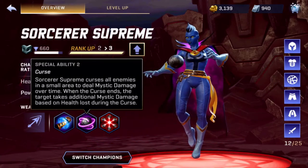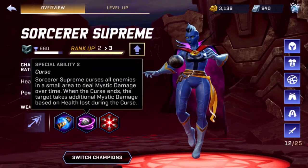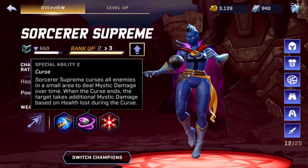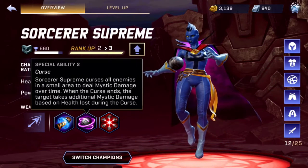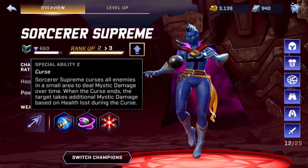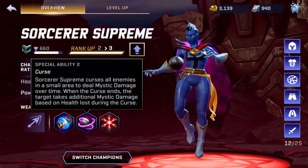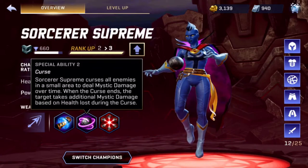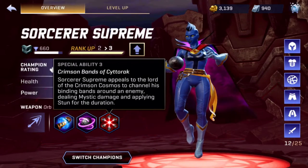The second one is different - Curse. Sorcerer Supreme curses all enemies in a small area to deal mystic damage over time. When the curse ends, the target takes additional mystic damage based on health loss during the curse. So if the enemy is weak against mystic damage, the additional damage afterwards does a little bit more. It's kind of like a double whammy type of thing.